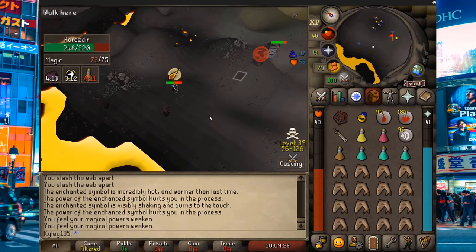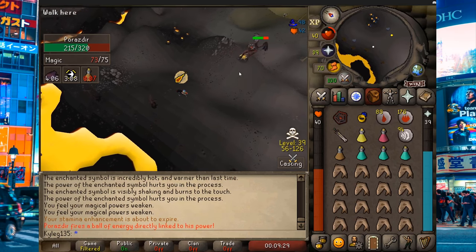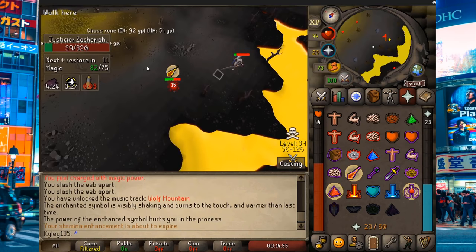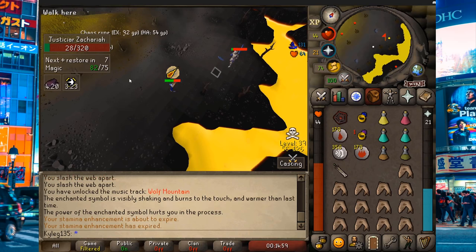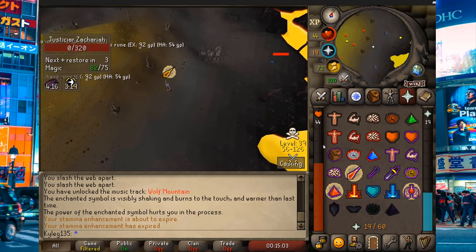The Zamorak follower has a special attack where he charges up a ball and shoots it at you. The closer you are, the more damage it'll do. If you run far enough away from him, it won't hit you at all. The Saradomin follower has a special attack where he swings a sword at you and sends a wave in your direction. If you don't dodge it, it'll grab you and stun you, pulling you close to him so he can melee you. Simply walk away from it.